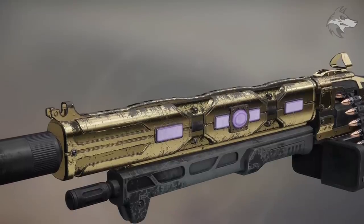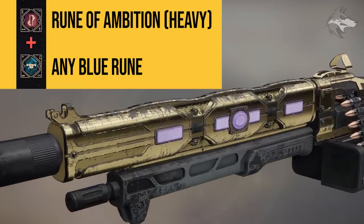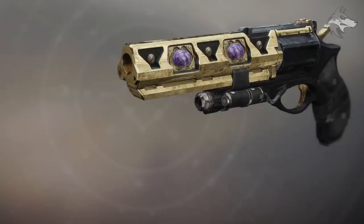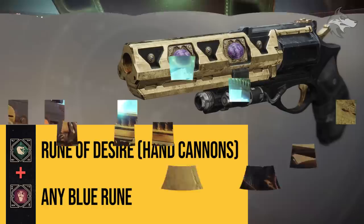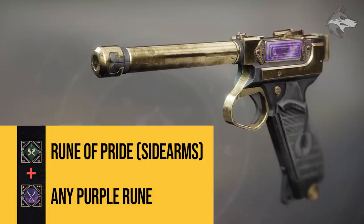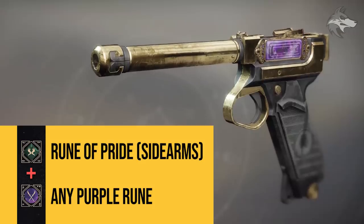Then there is the machine gun — this is the new one, Fixed Odds — and to get this, players need to combine a red Rune of Ambition, which grants power weapons, with a blue rune in slot 2, which will specify that Fixed Odds actually drops. The hand cannon Ostringer is going to drop when you slot a Rune of Desire in the top slot with a red rune in slot 2 — any red rune will do, and you will get a random roll of the new hand cannon. The sidearm also unlocks with a green rune, so if you slot a Rune of Pride with any purple rune in slot 2, you'll get the Drang Barok, which is the updated version with random perks.